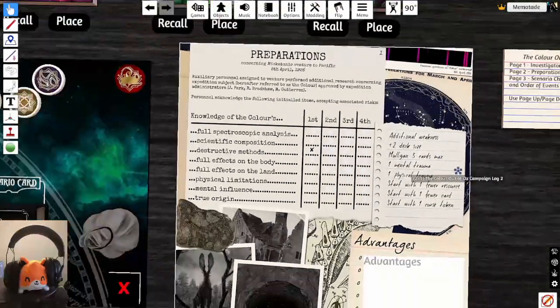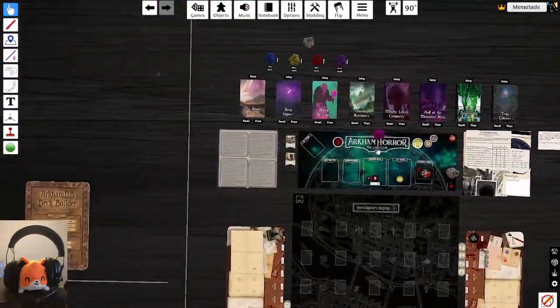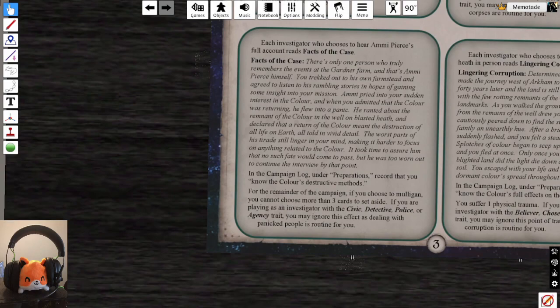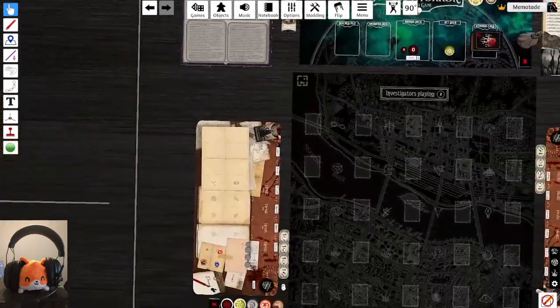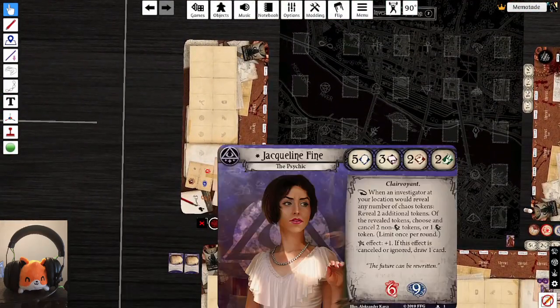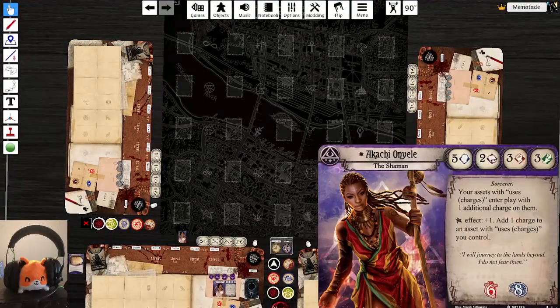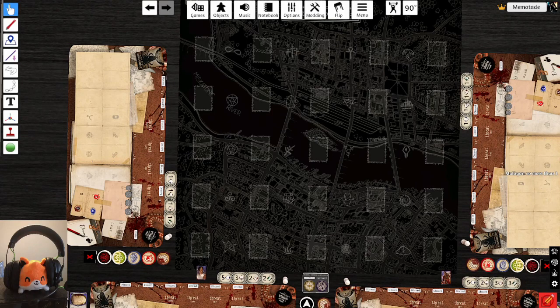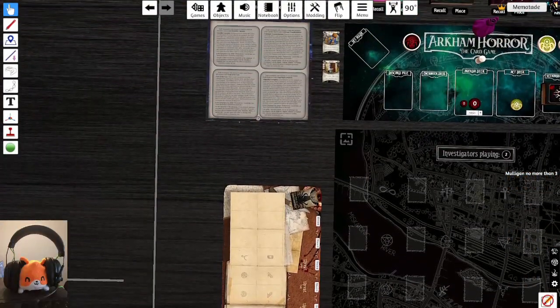The preparation effect: for the remainder of the campaign, if you mulligan you cannot set aside more than three cards. This penalty applies unless you have the Civic, Detective, Police, or Agency trait — which neither of our investigators have. Jacqueline is a clairvoyant and Akachi is a sorcerer, so the restriction applies to both.